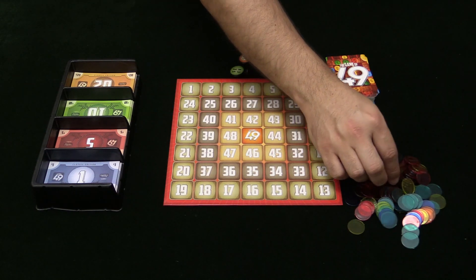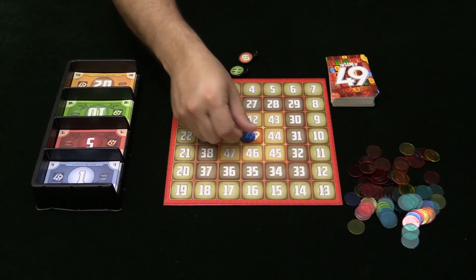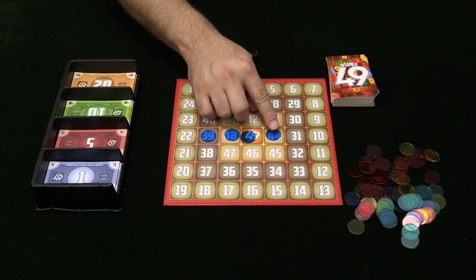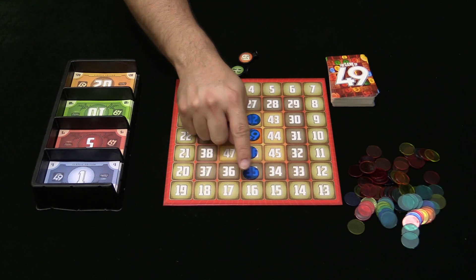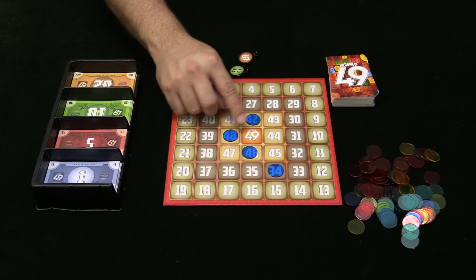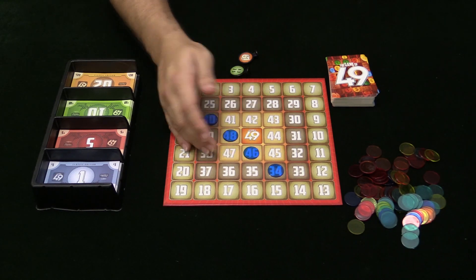The objective of the game is very simple. You are trying to get four of your own tokens in a row. You can line those up horizontally like so, you could do it vertically, or you could even do it diagonally. Any of those combinations win you the game.